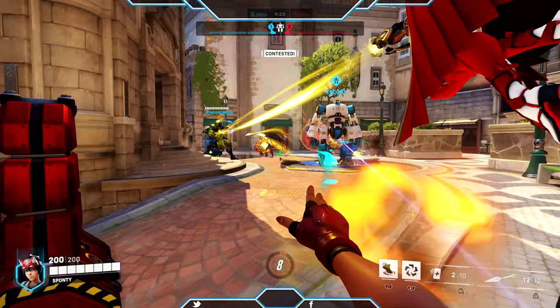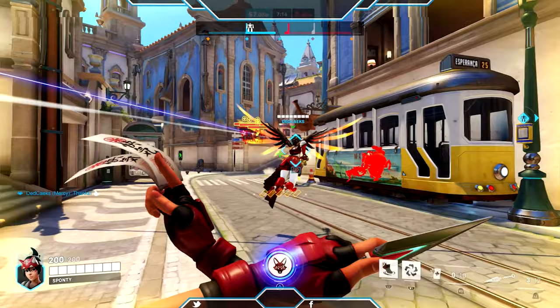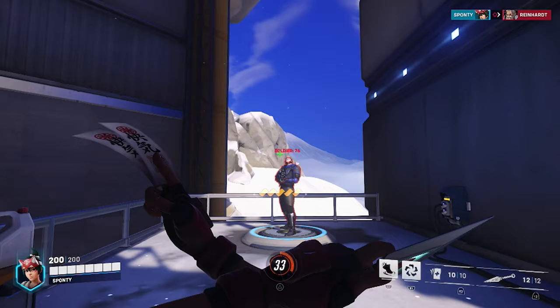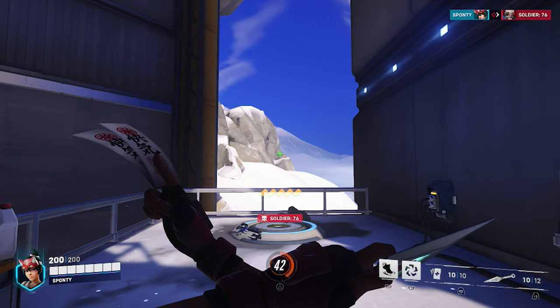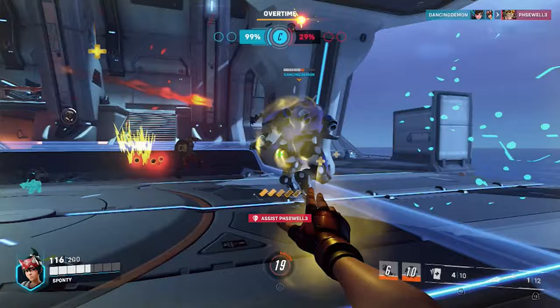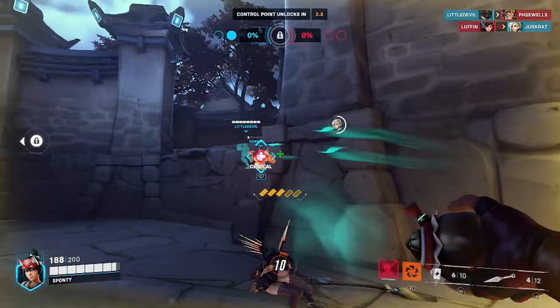Kiriko's kit can seem rather simplistic, but she can be pretty complex to play. While your priority should always be to heal your team with your magical healing talismans, don't sleep on the destructive power of your kunai. These can deal serious damage if you're capable enough to land headshots with them. With the accuracy, you can kill squishy damage and support characters on the enemy team with just two well-placed kunai to the head. Playing Kiriko aggressively is a viable option, but remember to heal, or make sure the secondary healer has enough healing to take the reins. That said, if you're not particularly accurate with these kunai shots, you may want to pull back until you improve your headshot prowess.